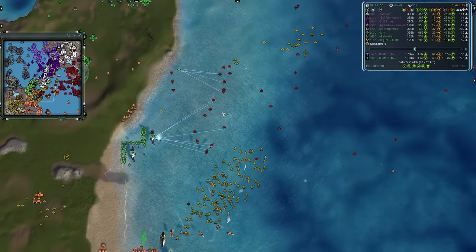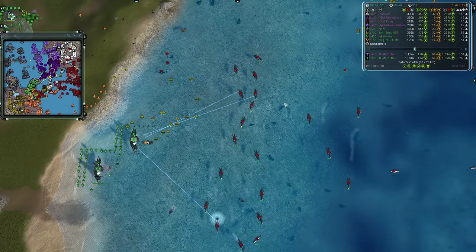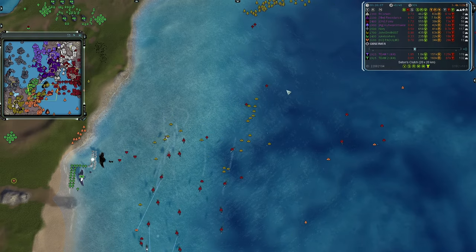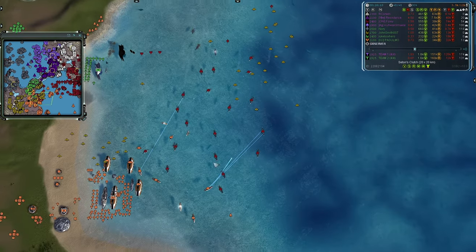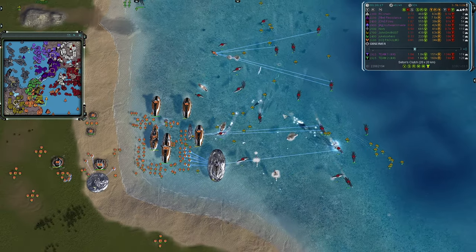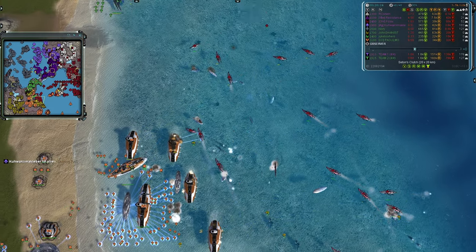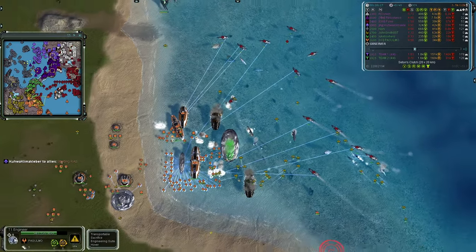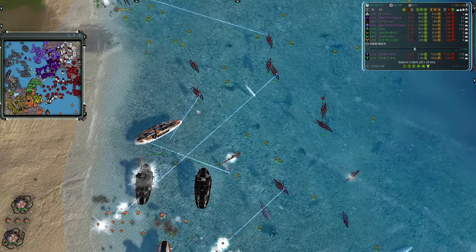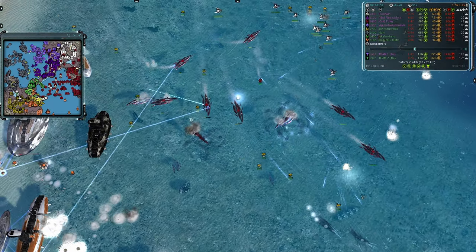A squadron of bombers is inbound from team two's air player John Smith, going after the cruisers first — shoot at the stuff that can shoot you first, then everything else. Takes out that cruiser with some overkill. There's not a lot of units back online for team two. Going for a nice Omen class battleship but those destroyers are inbound and next to Jukebox's T2 facility — going down quickly. Another squadron comes in to take out more destroyers. There are some T2 mobile flak units outbound from Foley using Seraphim hover tech.